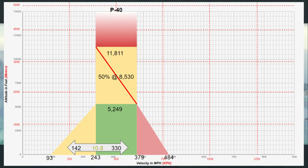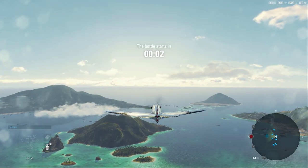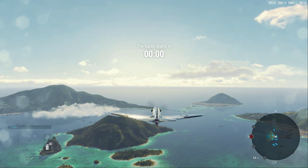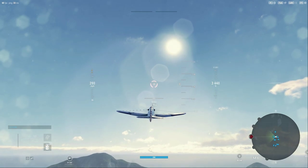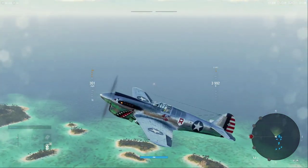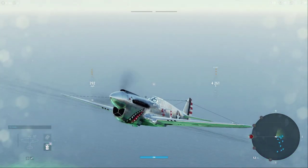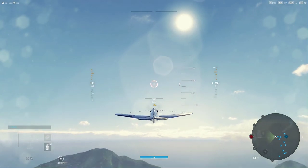Its shiny paint job is allowing me to get three percent additional cruise speed. This is fully upgraded but not specialized, and the pilot is still only at 97 percent. This is a really great precursor for what to expect once you start to get further along in the Mustang line, because it's going to have the same type of guns — these 650s — all the way through the F-86 Saber.